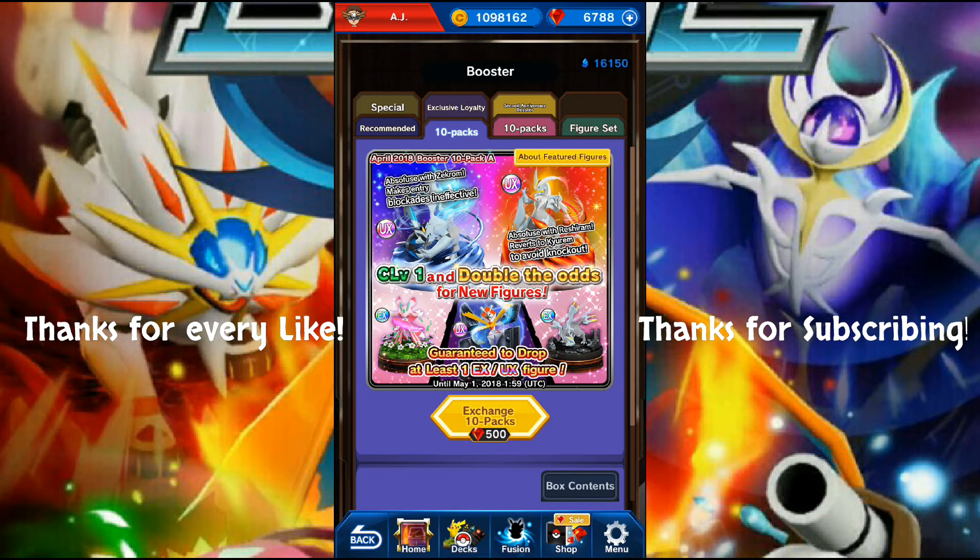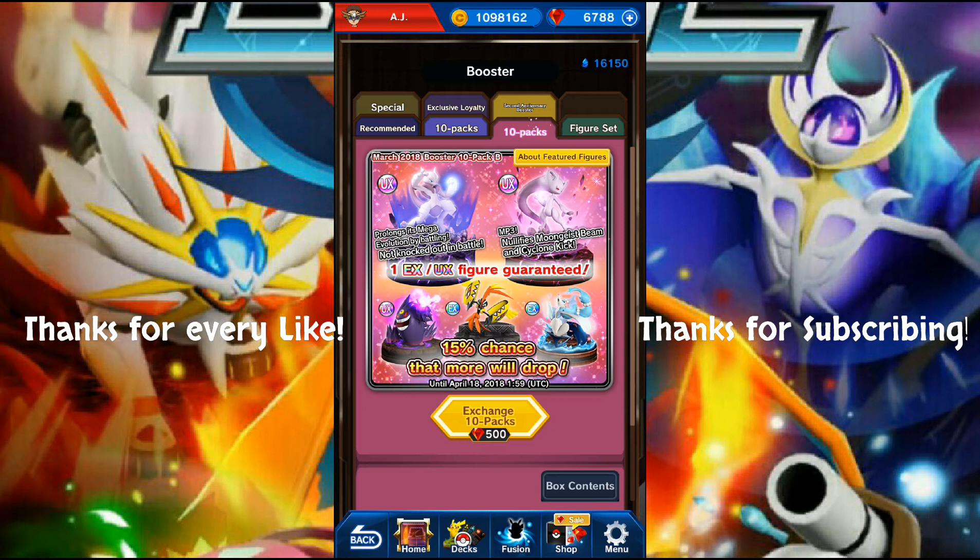Let's get started with a 10-pack. So it's chain level one and you double the odds for new figures, guaranteed to drop at least one EX or UX figure - which is pretty standard for 10 packs. But it's not very often that we get a guaranteed chain level one and doubled odds for new figures.